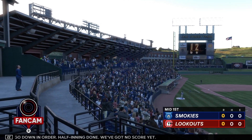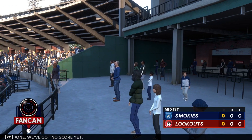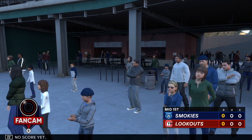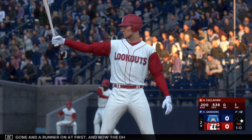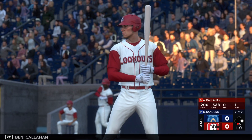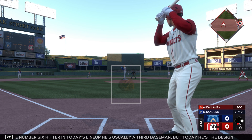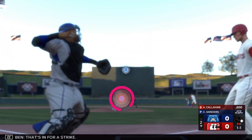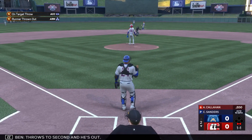We've got no score yet. One gone and a runner on at first, and now the DH, Austin Callahan — the number six hitter in today's lineup. He's usually a third baseman, but today he's the designated hitter. There goes the runner, that's in for a strike. Goes to second and he's out.